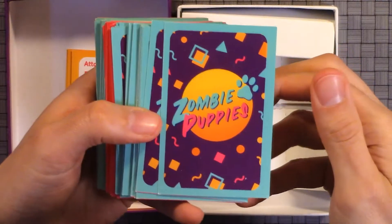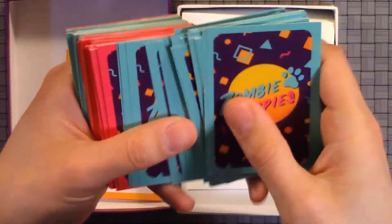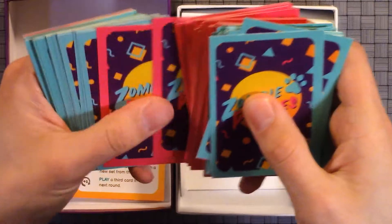So here's the back of the cards — Zombie Puppies. There's blue, there's red, there's pink, and more blue.